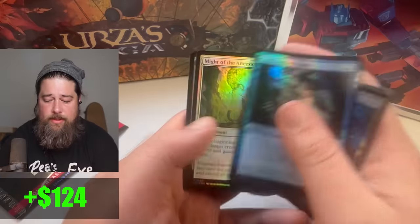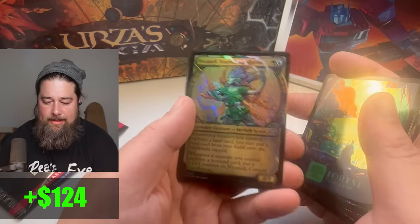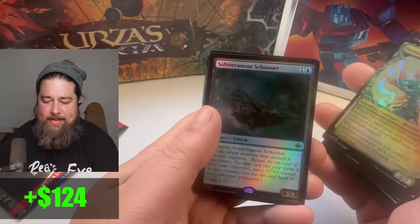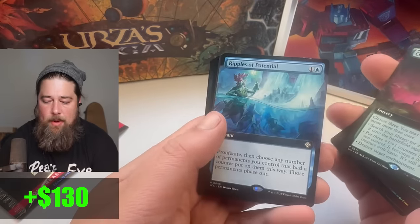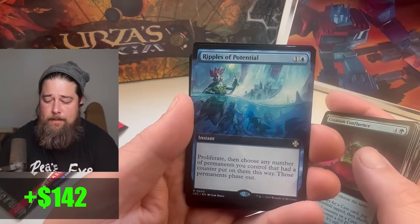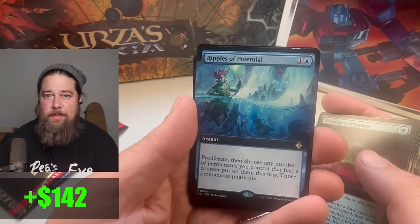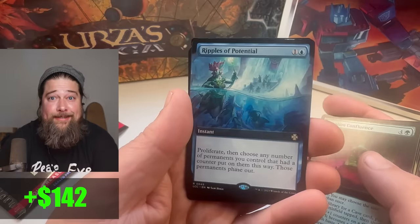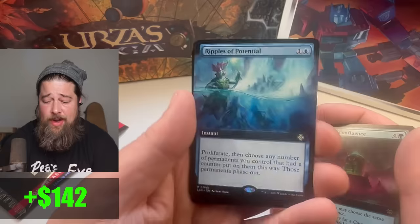Foil brain. Foil discover land. Last pack, and then the box stopper. Uncommon merfolk explorer thing. Another Cosium Confluence. One more big hit. Oh — this card, I think, is actually super expensive: the proliferate plus phase out your stuff. Really good in plus-one plus-one counter commander. I actually think this is like a $20 card for some reason — it's oddly expensive, way more than you'd think.